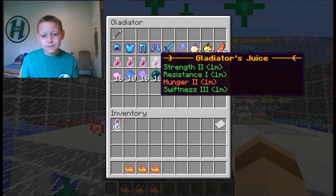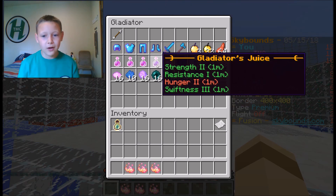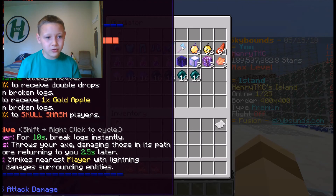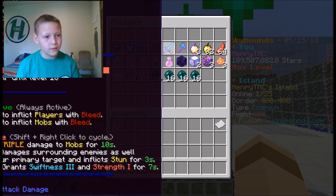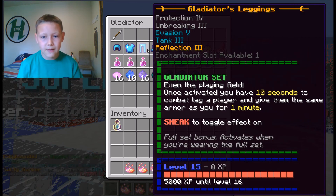Depends what you want — if you want to live and kill someone, or you want to die of hunger! It's got a good axe for fighting and a good sword for fighting with Sharpness 5, which is good. The Gladiator leggings have Protection 4, Breaking 3, Evasion 5, Tank 3, and Reflection 3.